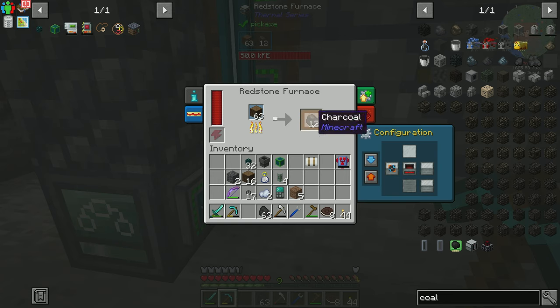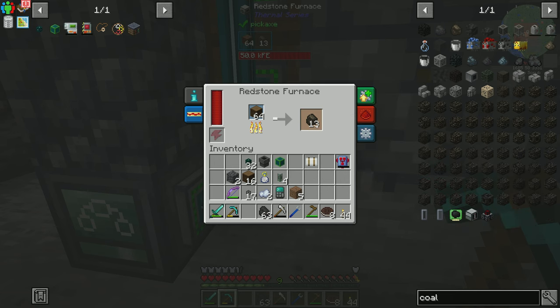And that should now be inserting. Since we did power, we're getting power back into here, which means this is now running and it is producing charcoal. That's exactly what I wanted to see happen.